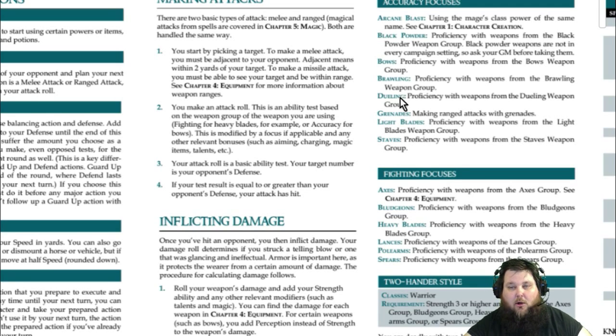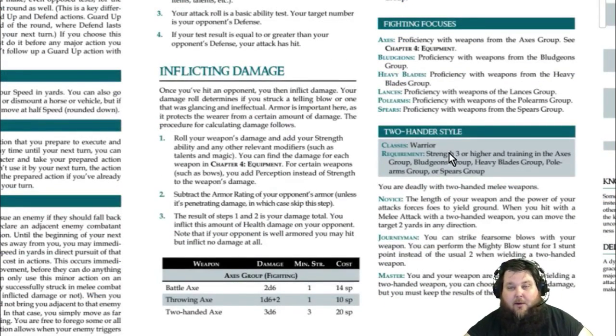There are black powder weapons, bows, brawling, dueling grenades, light blades, and staves — all dependent on Accuracy. Fighting covers more strength-based weapons: axes, bludgeons, heavy blades, lances, polearms, spears. Take the 3d6, the appropriate modifier from that ability, and add in any focus you have. Talents can also adjust your to-hit — two-hander style, shield and sword, single weapon fighting, or the brawling focus. Many different types of focuses can adjust your to-hit.